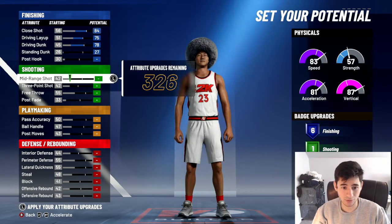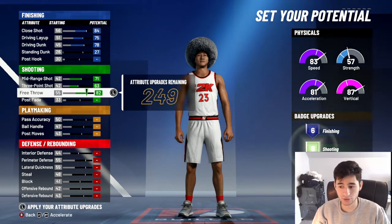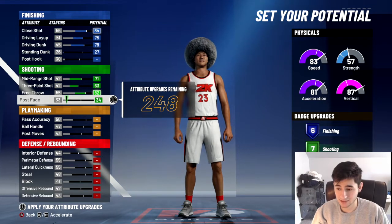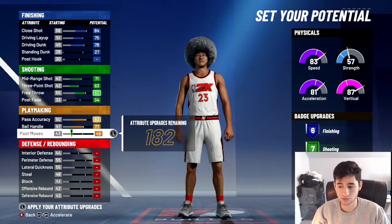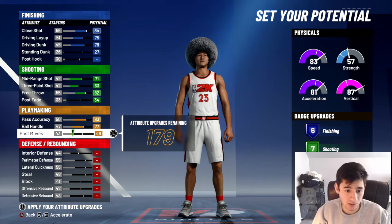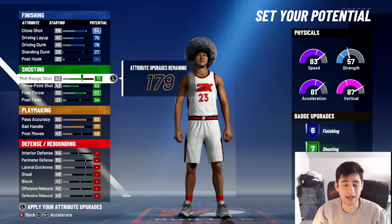Then go to your mid-range — you want to max out your mid, max out your three, max out your free throw, and put post fade up 1. That's going to be 7 shooting badges. For playmaking, it's almost maxed — you don't want it on 21. So you'll have post moves on 49. Basically everything is maxed out except standing dunk, post fade, and post moves.